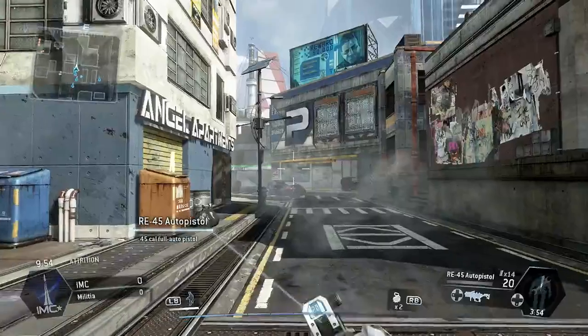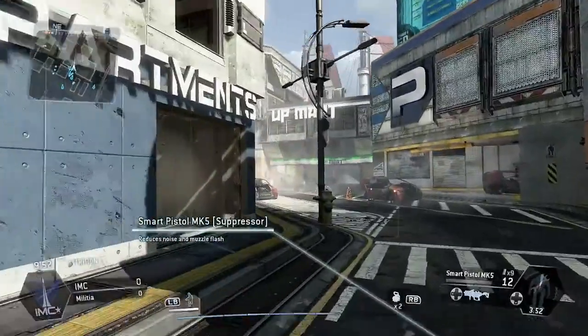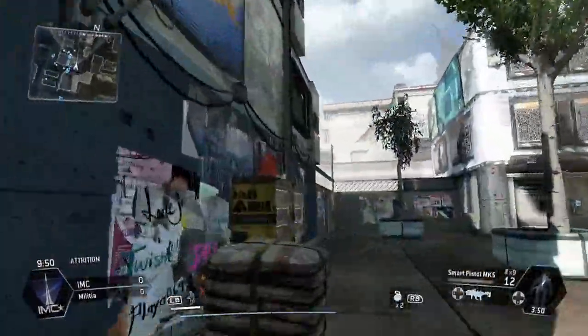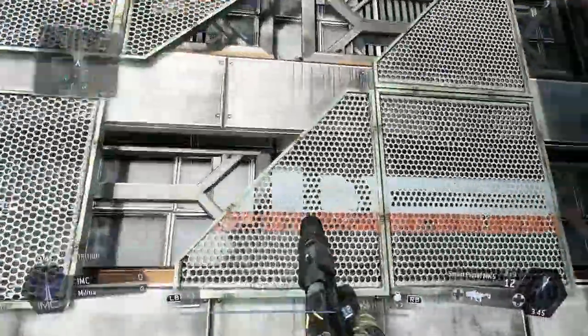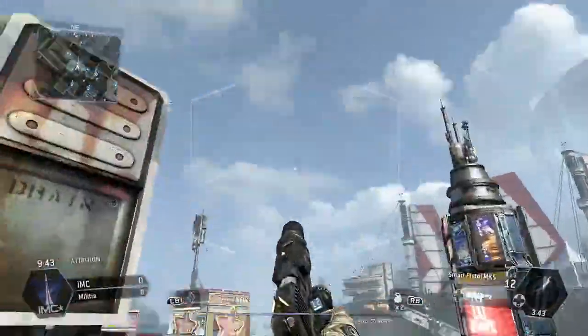Now this is a medium sized map set in a futuristic city with lots of tall buildings, tight alleyways and blind corners. The layout makes it ideal for close quarters combat, but the elevated rooftops do provide plenty of line of sight for snipers.